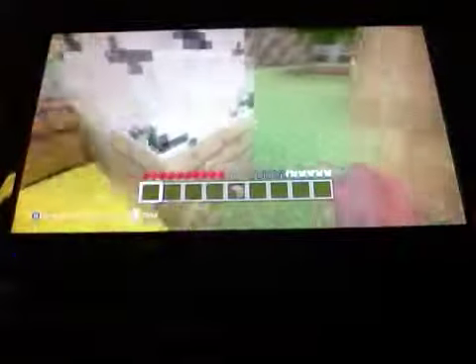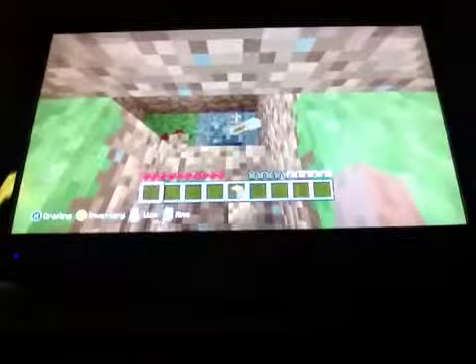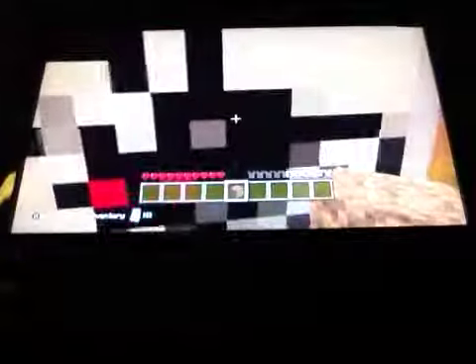Now, when you want to go inside, just come outside, dig down, turn this on, fill this hole back up, and walk. You'll walk right through the painting, close the door, and dig a hole, go down the ladder, or just make a space.